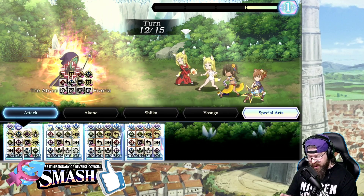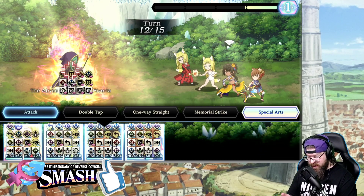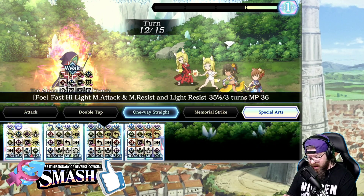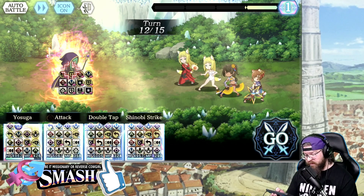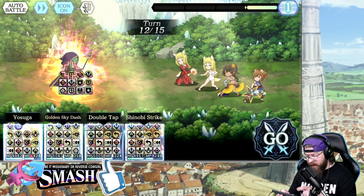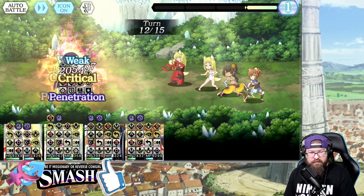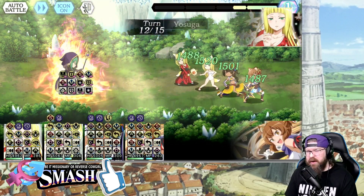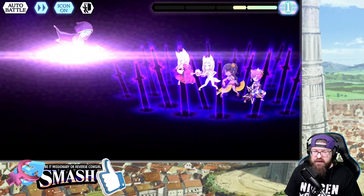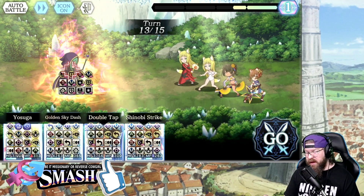I'm just going to leave him right there. Haruhime — we're going to do Yosuga. With Lena I'm going to do that one. The goal here is to build up a double SA-inch charge. Jury's out on whether we could pull that off, but it seems very likely at this juncture, so long as we don't get killed — which is kind of a feat in and of itself.